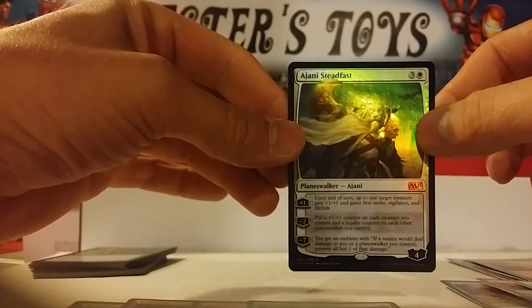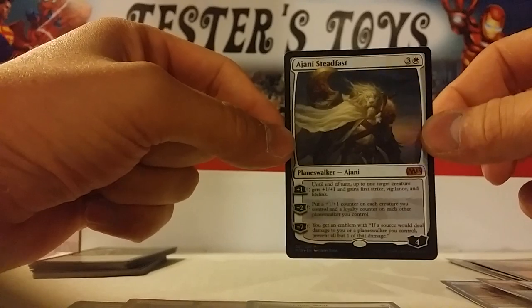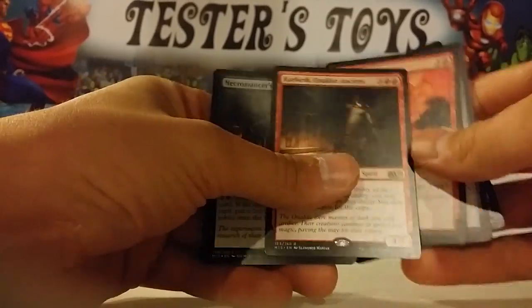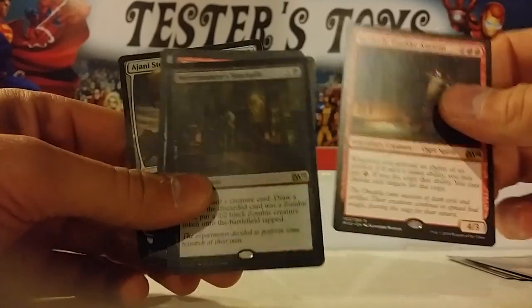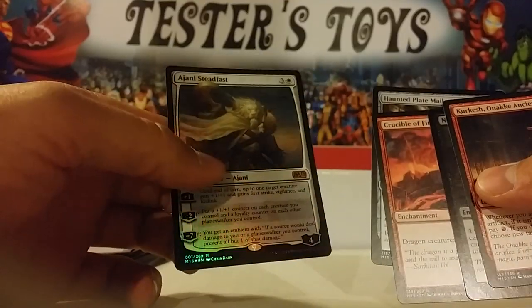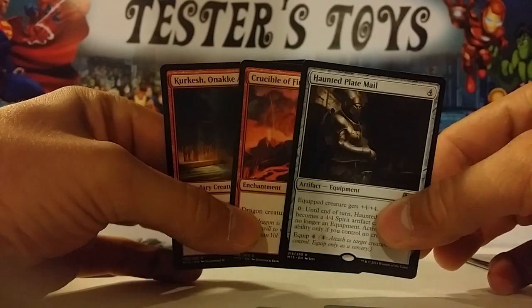I think this is gonna be going right into my foil cube. So these were the hits. Pack one: we had the Kerkish Onaki Ancient and the Necromancer Stockpile — two rares in one pack. Three packs, five rares, one being a Mythic rare, and a Foil Mythic rare. That is super awesome. Like I said, I think I'm gonna keep this one guys, sorry. I know it's a beautiful card, but I'm gonna put that in my personal collection, my foil cube. Actually, I think I might put both of these in there. If you guys are interested in the others, just feel free to write me a comment, let me know, and we'll get these out to you. Thanks.